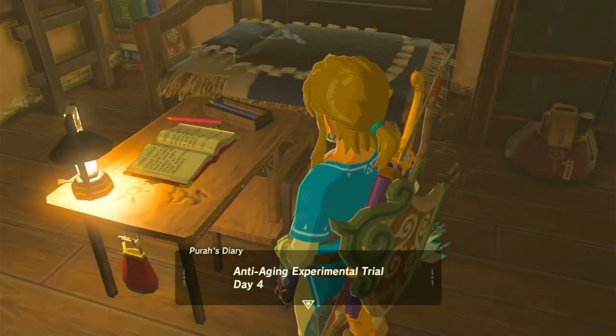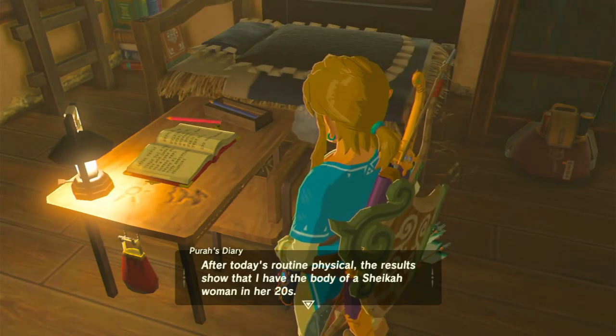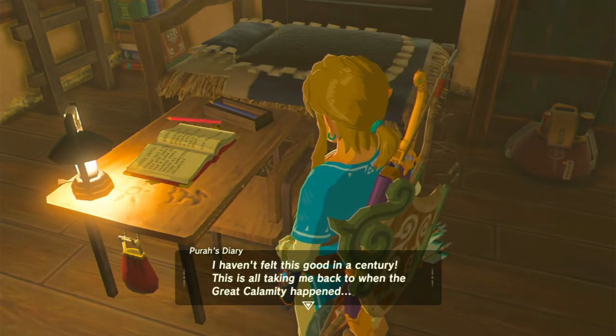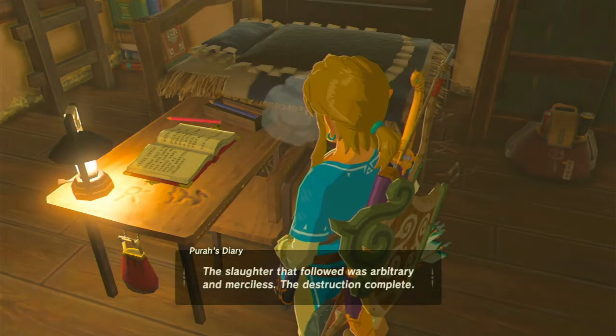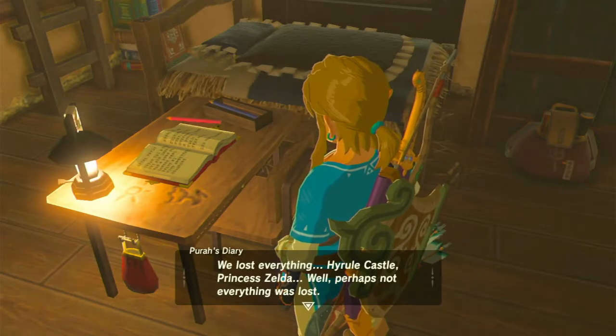Anti-aging experimental trial day four. After today's routine physical, the results show that I have the body of a Sheikah woman in her 20s. I haven't felt this good in a century. This is all taking me back to when the Great Calamity happened. Ganon had been dormant for 10,000 years — perhaps his power had been building all that time. The slaughter that followed was arbitrary and merciless. The destruction complete. We lost everything.